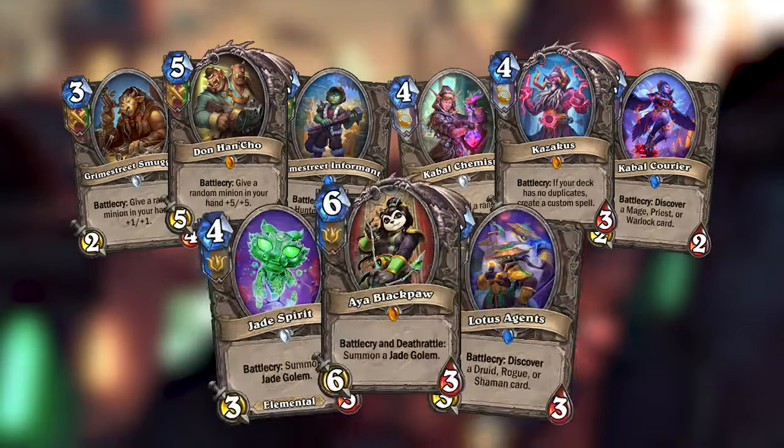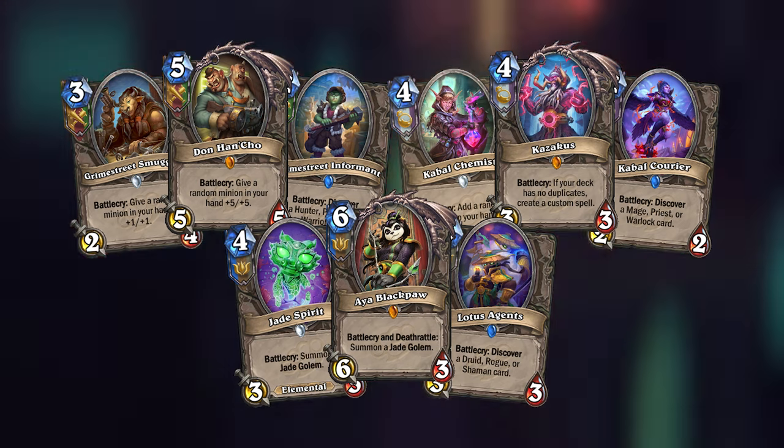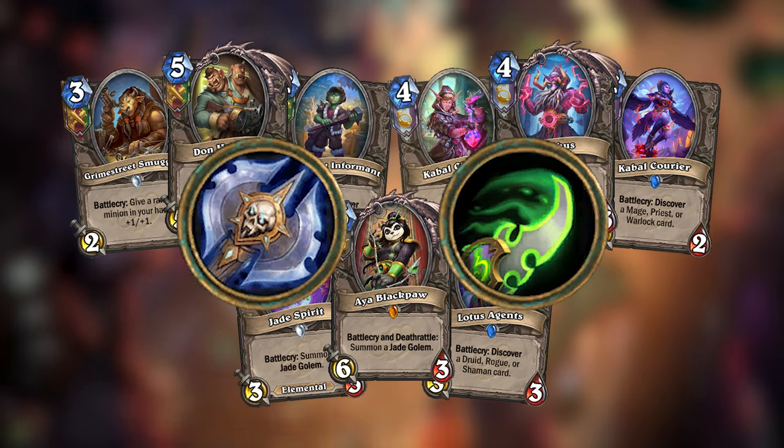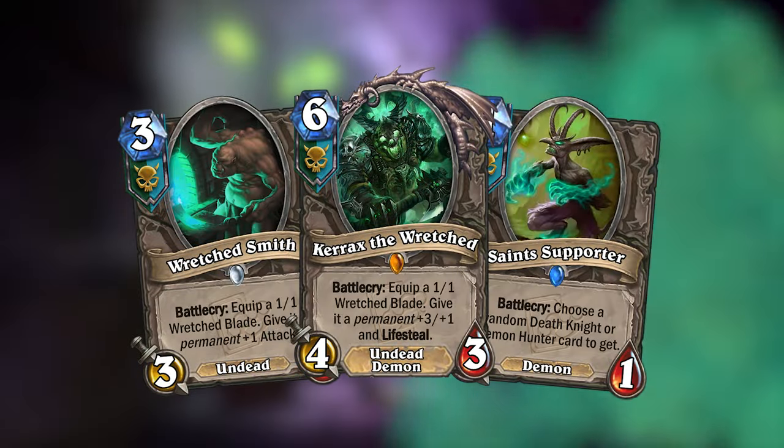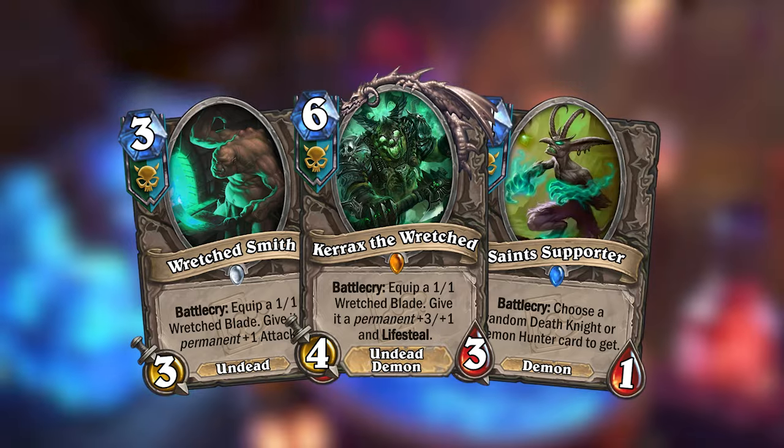Each gang had three neutral cards all three of its classes could use. But Death Knight and Demon Hunter don't fit anywhere into this, which is why they banded together and formed the Wretched Saints gang.